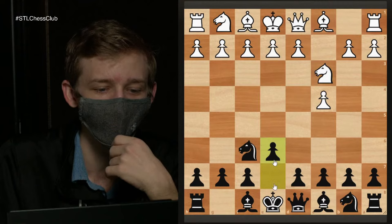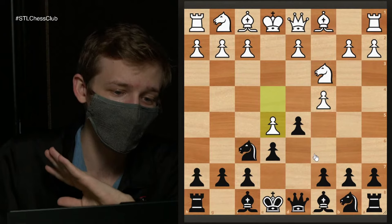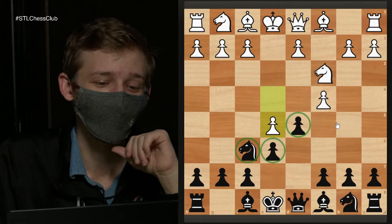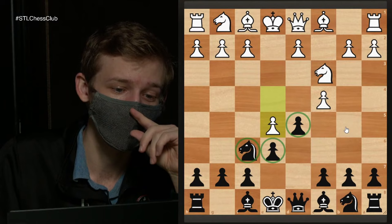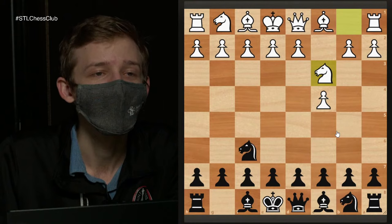If we try the e6, d5 plan after Nc3, white plays e4 right away. You can still go d5 but this is a very different line — after e5, Black has to know quite a bit. White has a lot of options and I'm not entirely certain Black completely equalizes. This e4 move after Nc3 is pretty scary, but the good news is the Dubov Tarash is here to save the day.